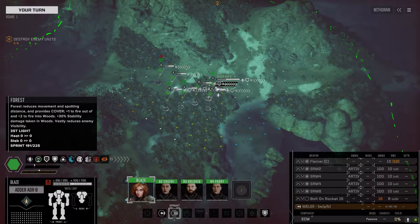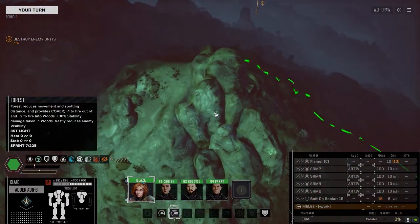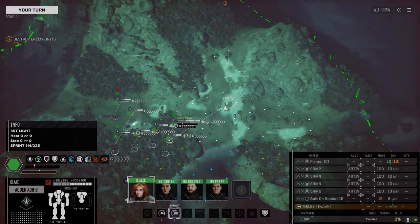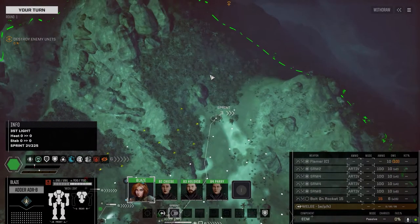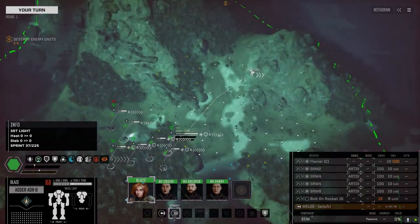Here we go - this is the clan light lance or clan scout force that we're using. This is our commander Blaze, she's got an Adder SRM Adder. We've got a variety of two sets of ammo - acid and standard Artemis rounds.